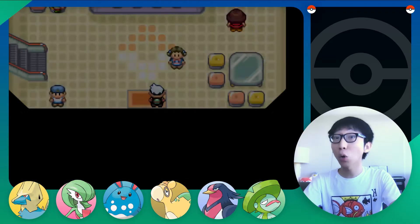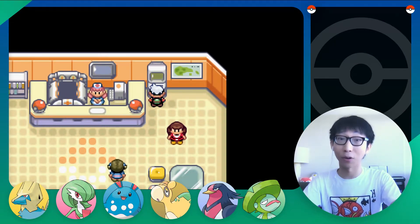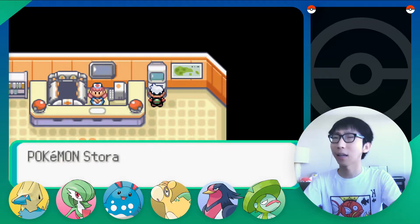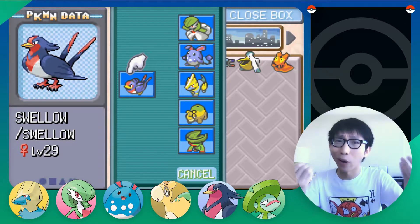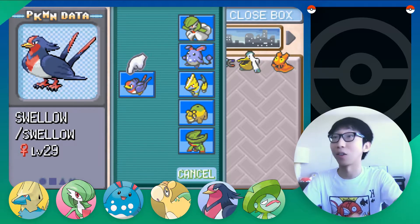So that being said, let's go to the Pokémon Center, open the computer and withdraw Aron, who knows the most HM moves. Because usually the Trick House requires you to know Cut, Strength, or Rock Smash — you name it — then you can pass all the tricks.